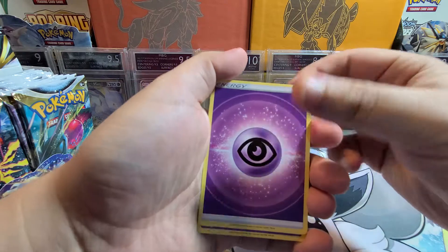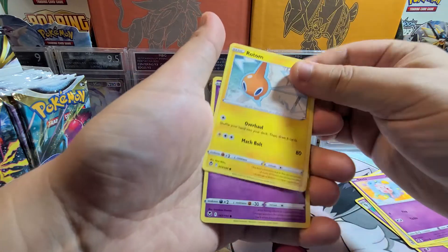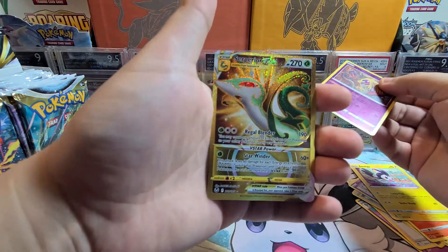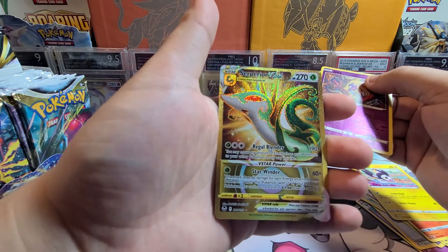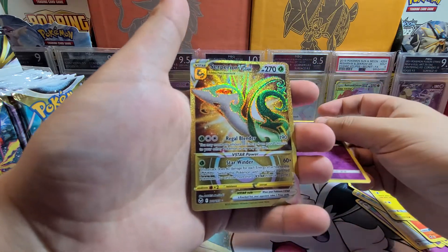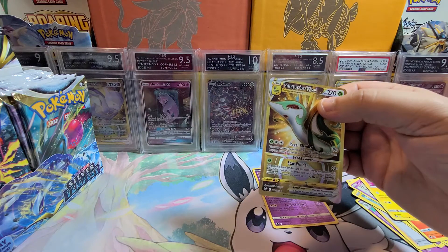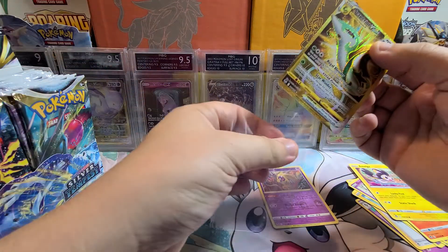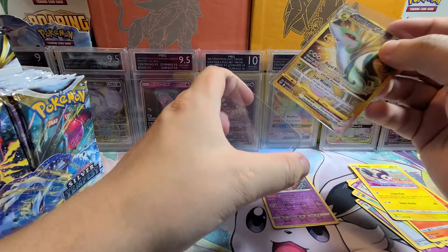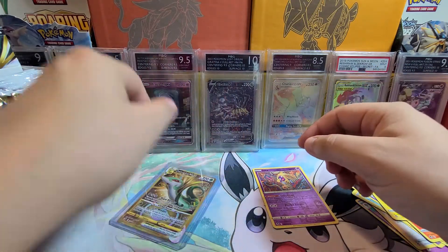Pack one: Psychic Energy, Curlia, Venomoth, Wallis, Swirlix, Rotom, Dripi, Vulpix, Emolga, Reverse Jinx — and that's not a bad start. We got the Superior V-Star Gold, the gold variant. Starting off pretty strong. Starters always tend to have a bit more value than other Pokemon — fan favorites usually keep their value pretty well.